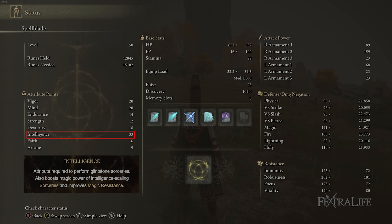Intelligence is obviously self-explanatory — it boosts the damage of your spells by increasing your Sorcery Scaling and is also the requirement for a lot of the sorceries in the game, so you're going to need to keep increasing it as much as you can.